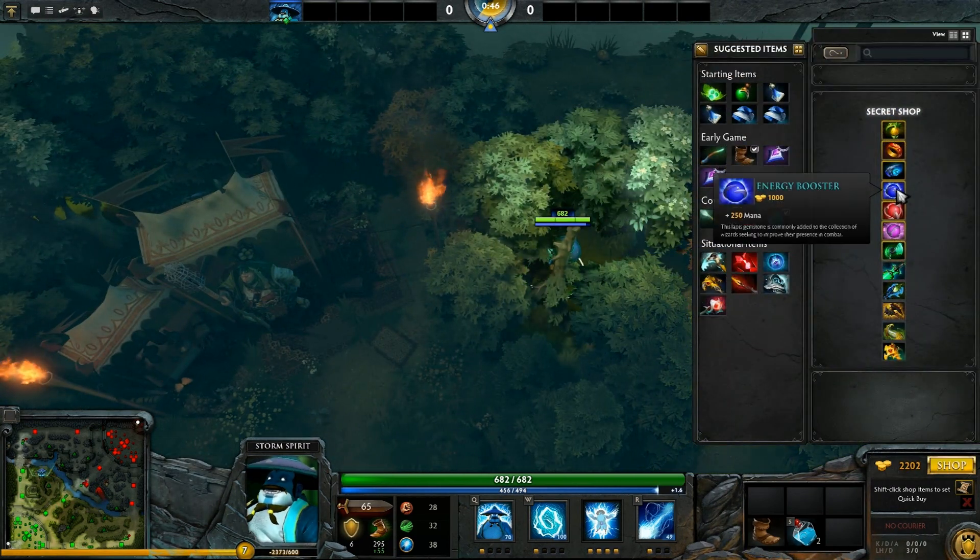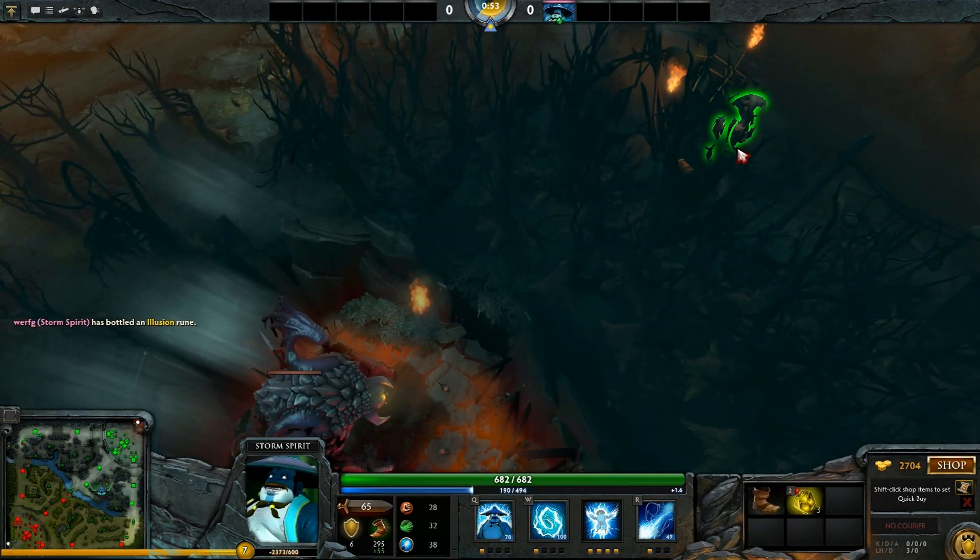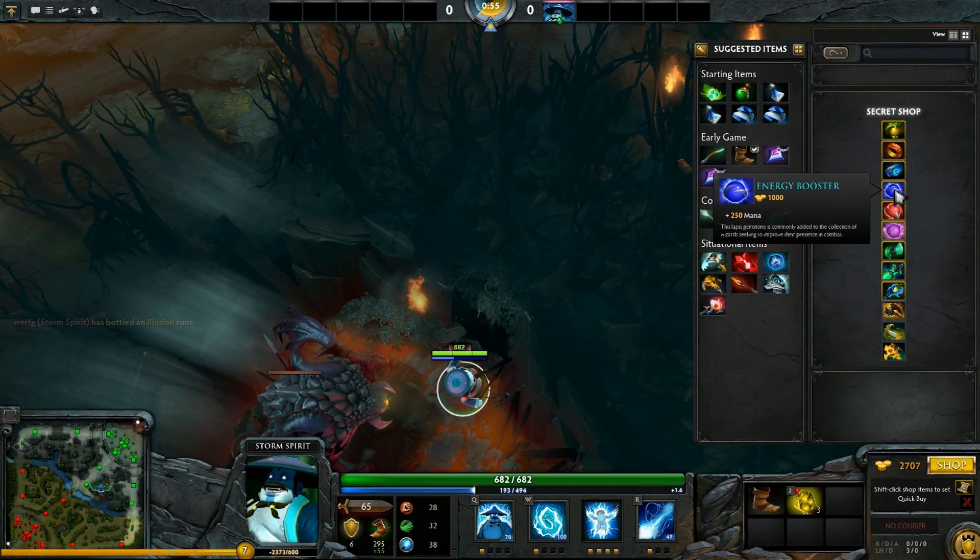For the Radiant side, you can walk into these sets of trees to be able to access the shop, while for the Dire you can access the secret shop from this corner of the Roshan pit.